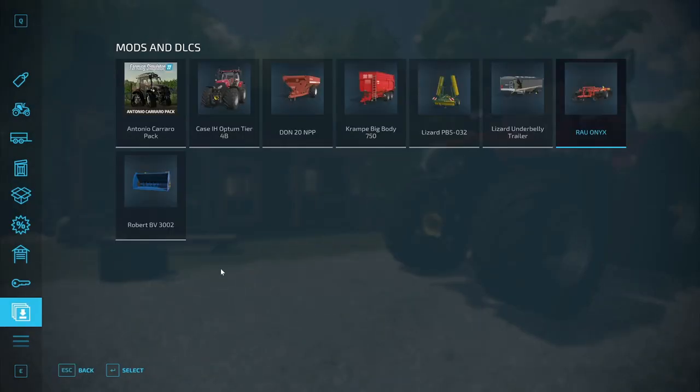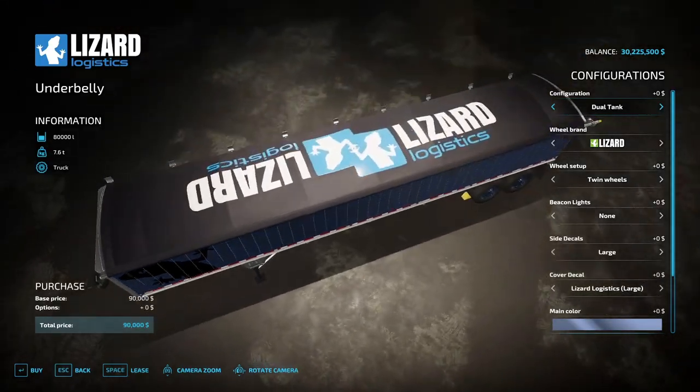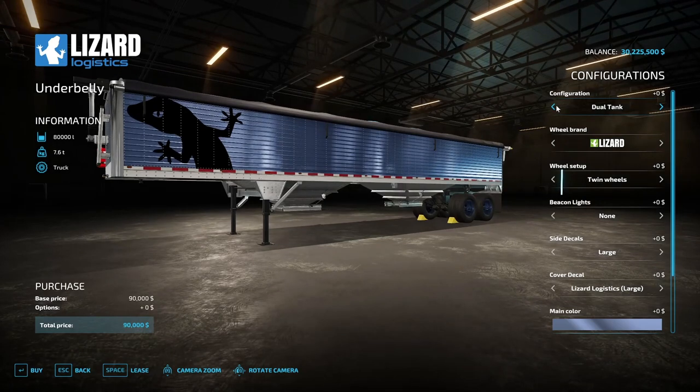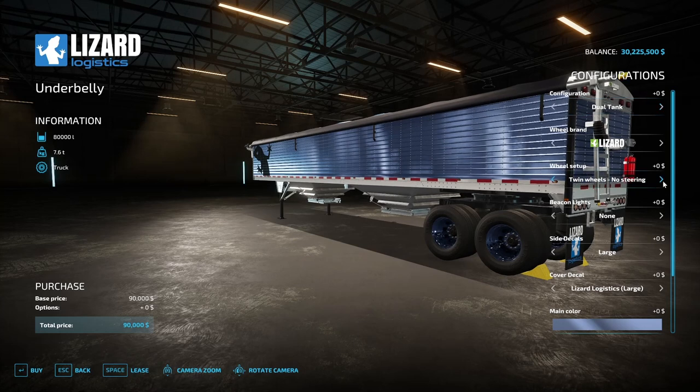After that we have the Lizard Underbelly Trailer by Mantrid - a tipper trailer to transport different crops. It costs $90,000 under the Lizard Logistics brand, holds between 80,000 and 110,000 liters, and weighs 7.6 tons. It can haul pretty much everything in the game. It's got a Lizard paint job - fancy! It has a dual tank or single tank option - if you want it to hold just one product, go with single tank.